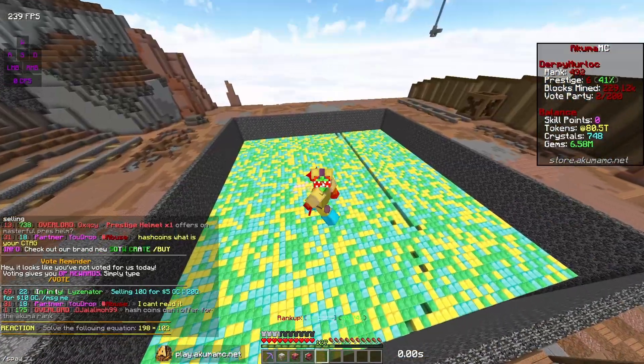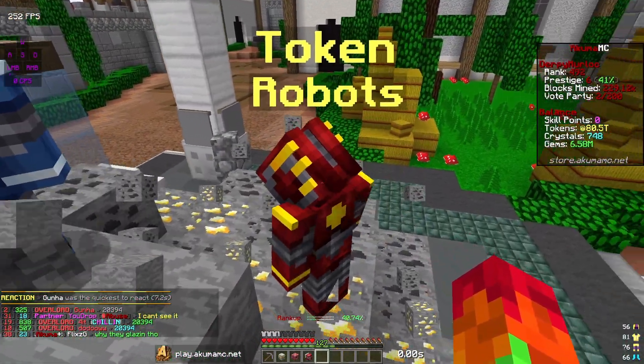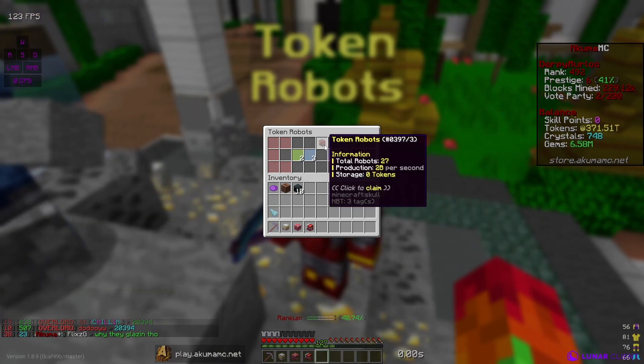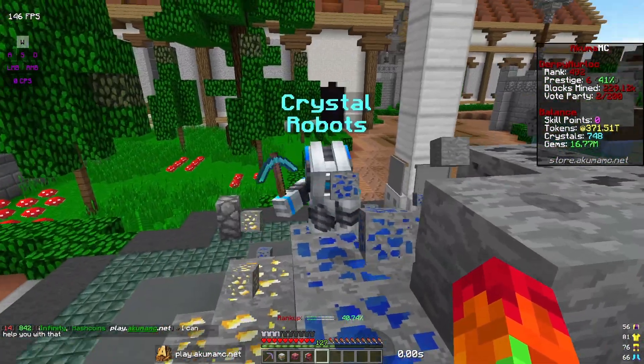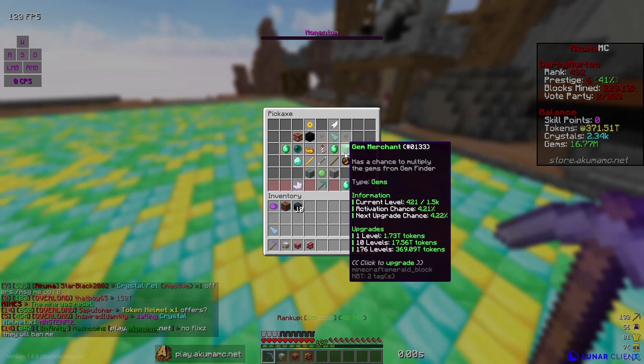Let me go to spawn real quick to check my robots. There's probably quite a few tokens in here because I left it AFK overnight. We got almost 300 trillion tokens — that's a lot. We got 10 million gyms, that's very good, and 1.6k crystals. Very nice.